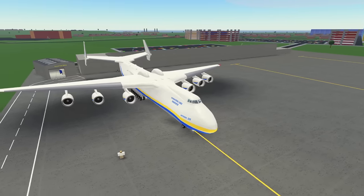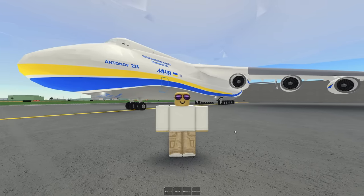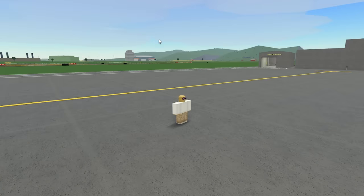This is the Antonov 225, and this is me. Today we're going to be checking that out. Right here behind me, we got a really big plane — huge plane. This is the Antonov 225. It's like the biggest plane in the world, I think. Pretty big. There was only one.